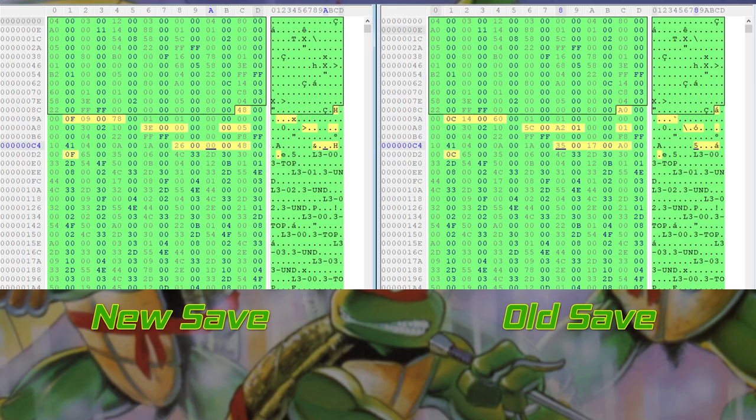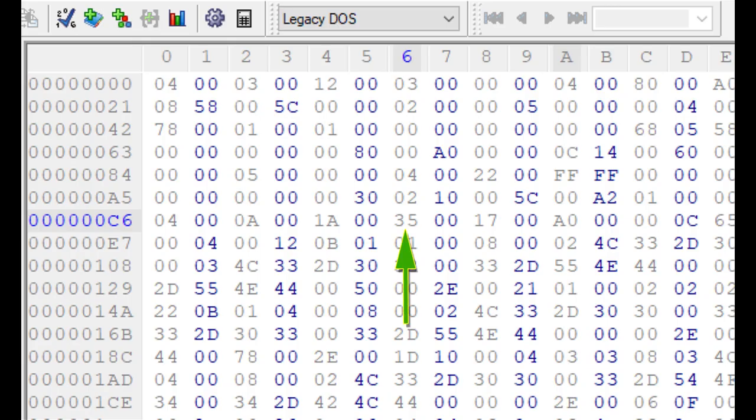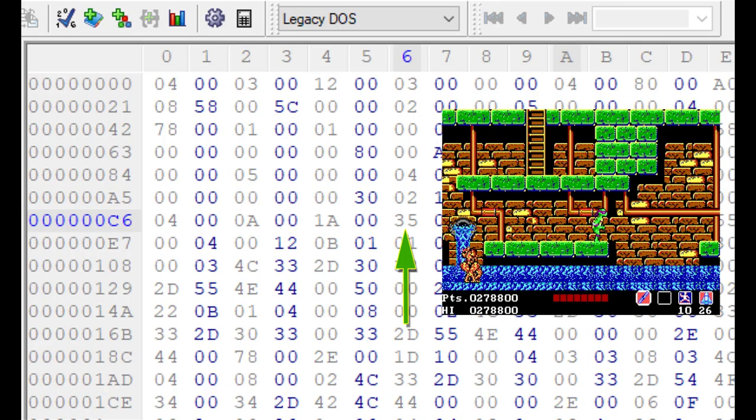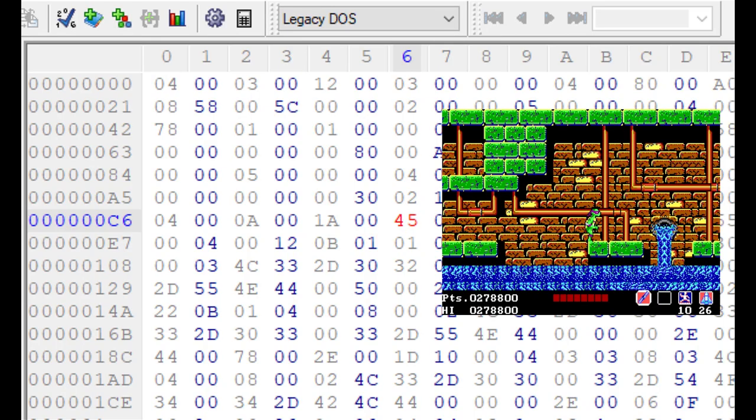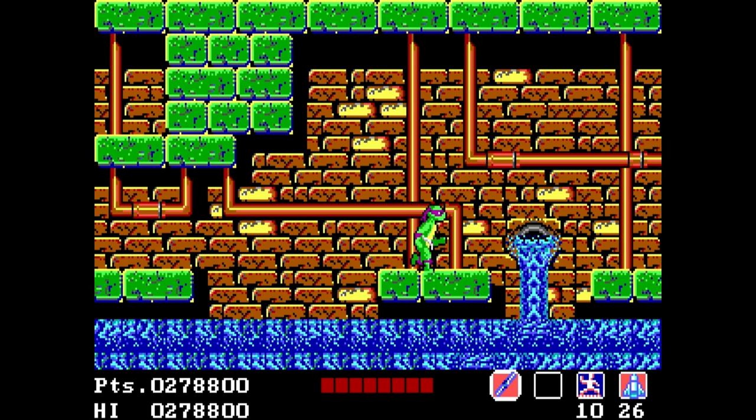Doing a hex comparison of the two save games, we can figure out which pieces of the file have changed. After some quick trial and error, location CC would appear to hold the turtle's position. Using this, I manually increased this value until Donatello got past the jump location. Success. Loading the save game places Donatello to the right of the jump. So let's continue.